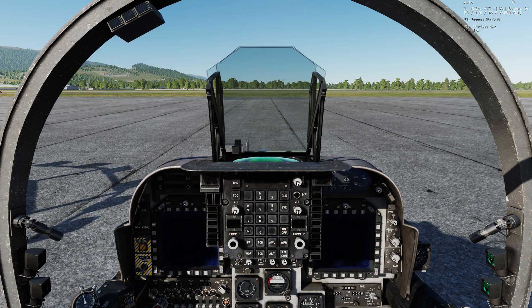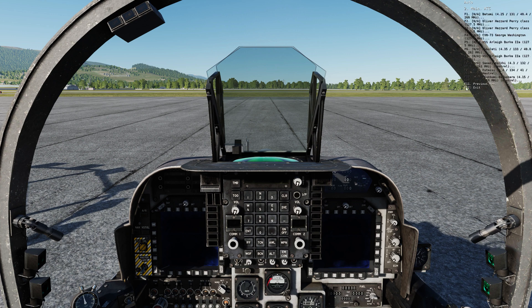Don't get too stressed out over ATC. When you approach the runway, hold short — get right to the runway but don't go on it — then bring up your radio menu and select 'request takeoff.' You'll hear the call and the response: it'll either deny you if another aircraft is coming in or there's something on the runway, or it'll clear you for takeoff. It's very simple, very basic ATC.